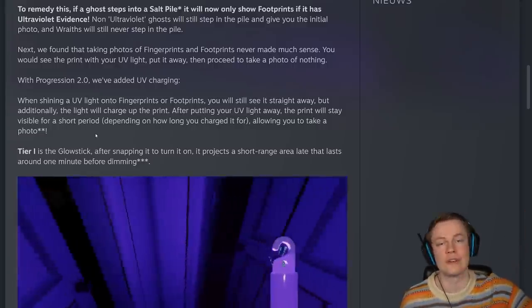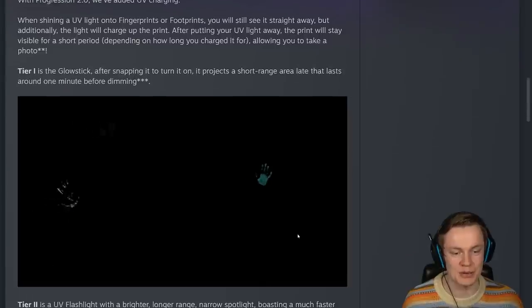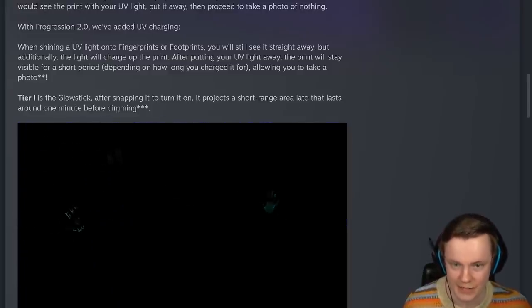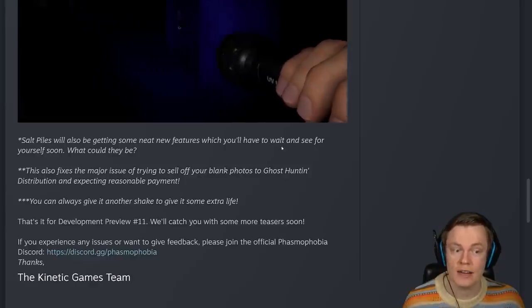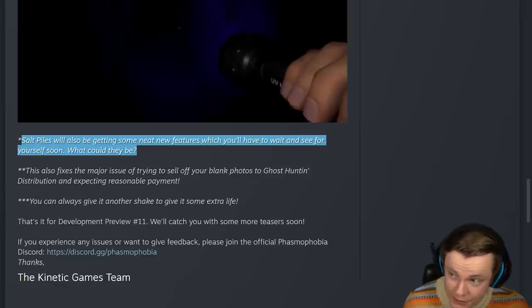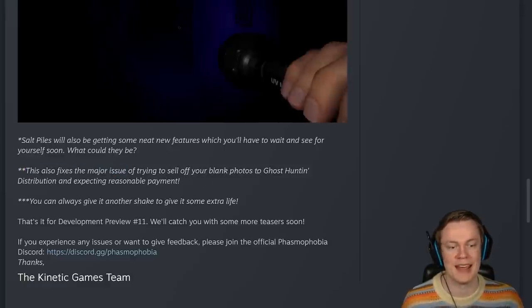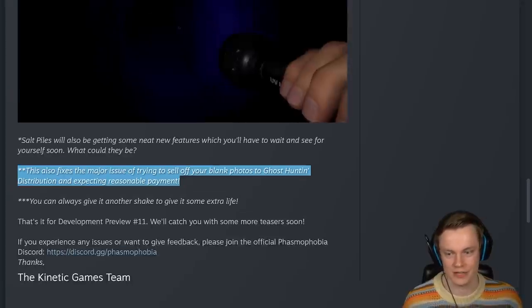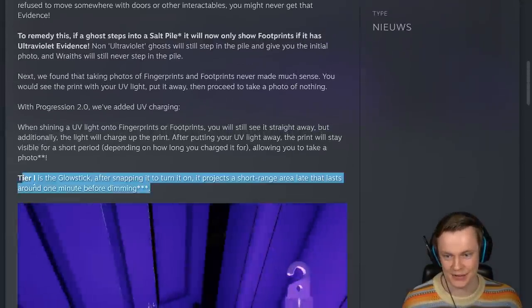Which means no more taking a photo of a door to check for fingerprints — that's gonna be completely gone now. So now going over all the tiers: Tier 1 is the glow stick. The glow stick is now gonna be part of the UV light. After snapping it to turn it on, it projects a short-range area that lasts around one minute before dimming. Salt piles will also be getting some neat new features, which you'll have to wait and see for yourself soon. Maybe different types of fingerprints or an ability with footprints? This also fixes the major issue of trying to sell blank photos and expecting reasonable payments. You can always give it another shake to give it some extra life — so you can shake it again to reactivate your glow stick.